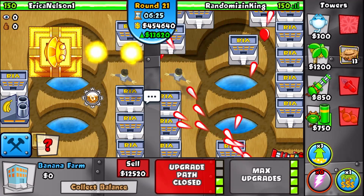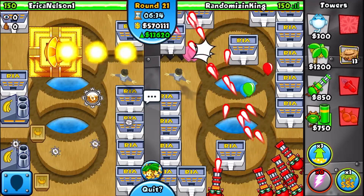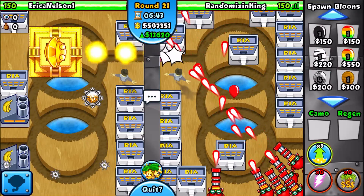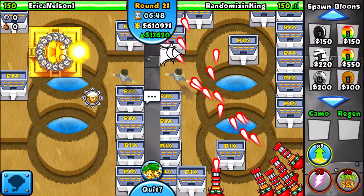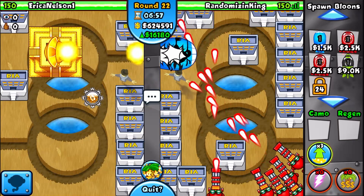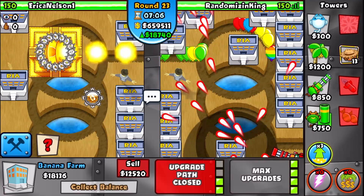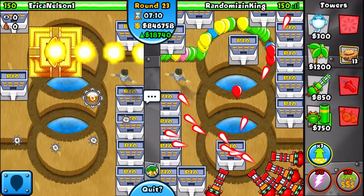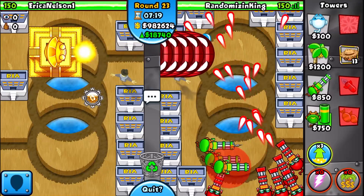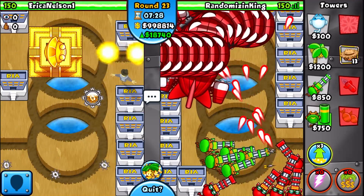Look how cool these laser cannons look - imagine the screen covered in all these, especially split up. Ray of Doom is sick of course, but the laser cannon deserves some love. We need to collect from these banks and make sure they're even. These laser cannons are less than 10,000 each. We have over a million dollars, which is absolutely ridiculous - we're gonna start selling the banks because we don't need a billion dollars, just enough.